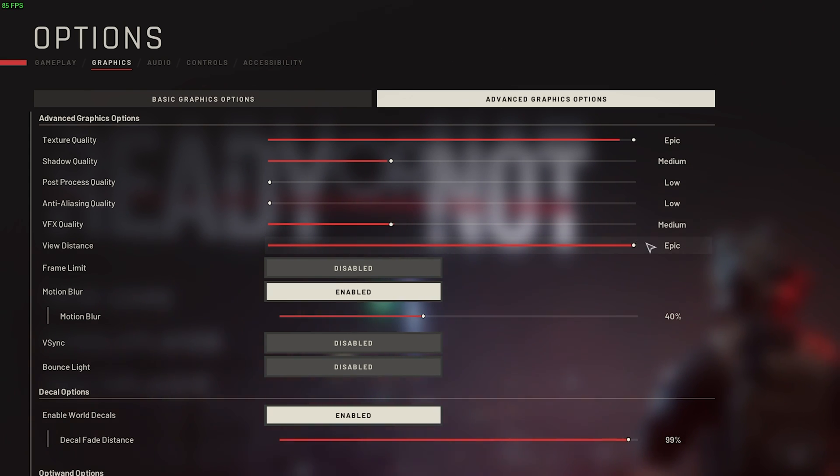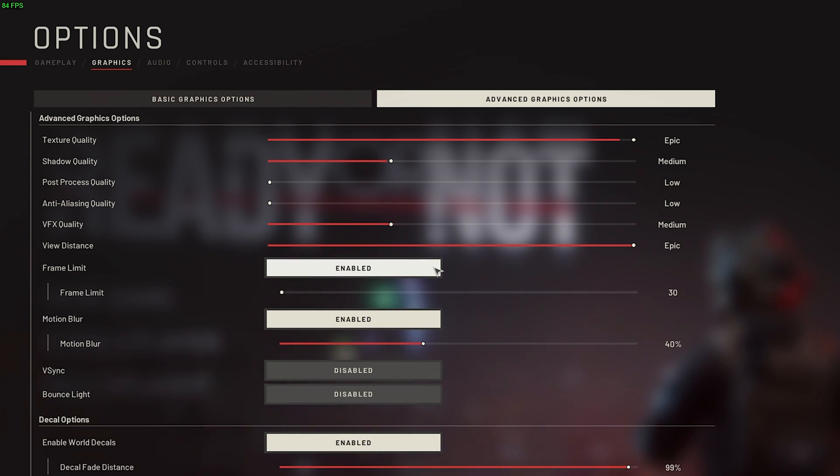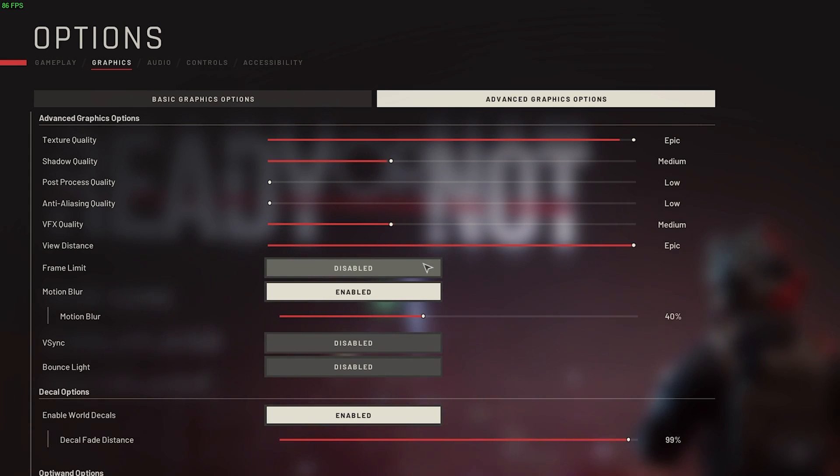View distance — I'd recommend leaving this on epic, if not high, as it helps you get a better grasp of what's going on. Frame limit — set this to disabled unless you're recording your screen or YouTube videos and things like that are lagging. If so, cap your frame rate to slightly below what you're getting. For example, if you're getting 85 FPS, set this to around 80 or even 75, so there's a bit of power left on your system for other programs running in the background. If you're not concerned about limiting your frames, you can just disable this for the best input latency.